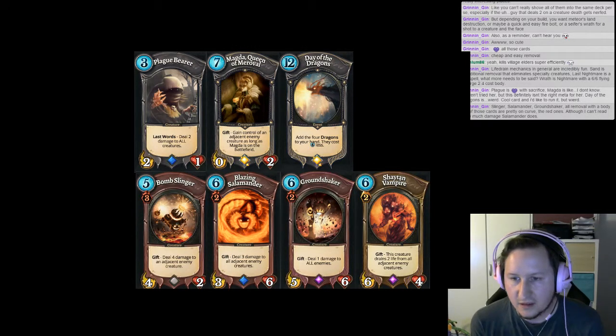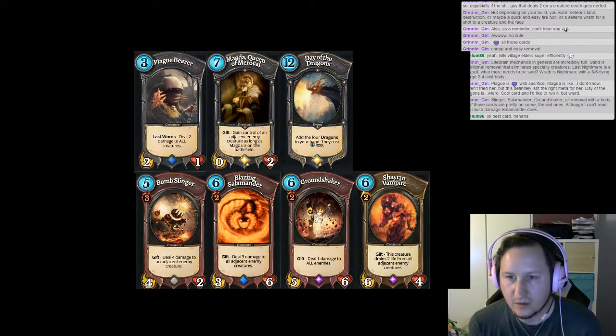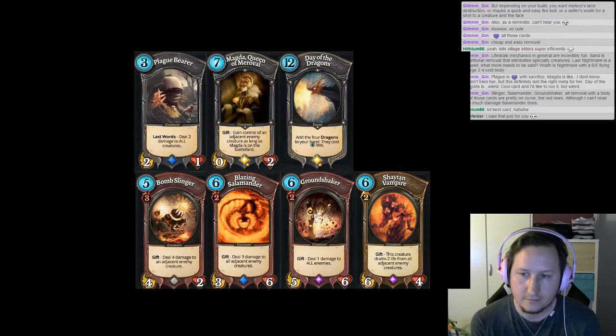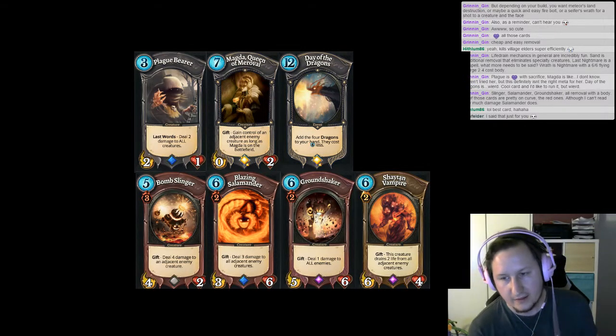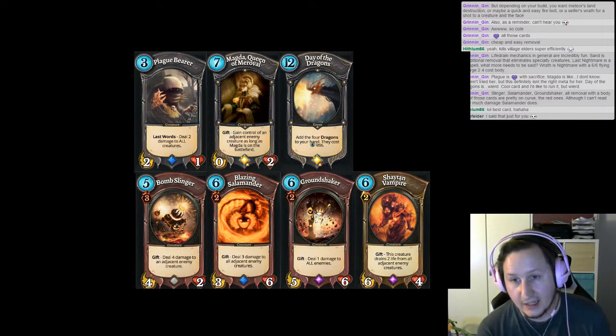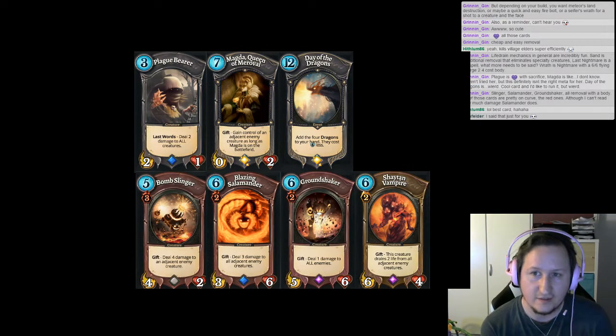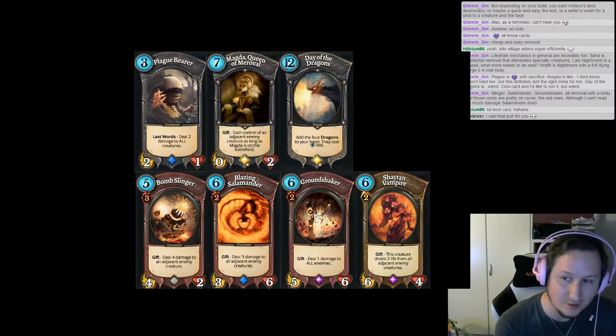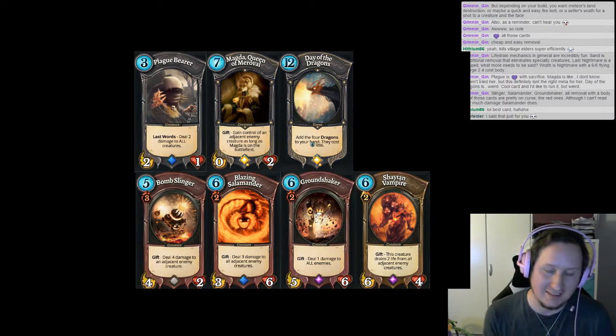These cards are pretty straightforward, we don't have to talk too much about them. Things like Blazing Salamander, Bombsling, and Shard of the Vampires can be very powerful, but they can also be played around. The biggest thing about these cards is they're psychological. Same with Devouring Flame. And if you have a ton of Faeria, a Day of the Dragons, it's insane removal also — you just play it, then the blue dragon, red dragon.